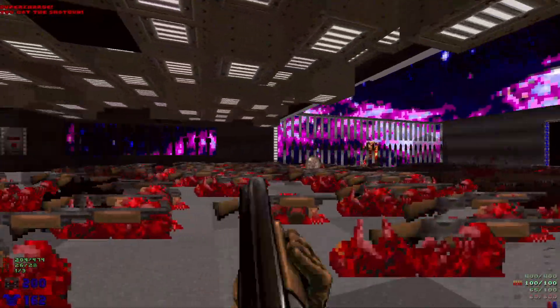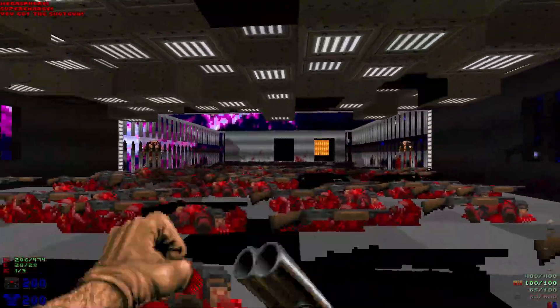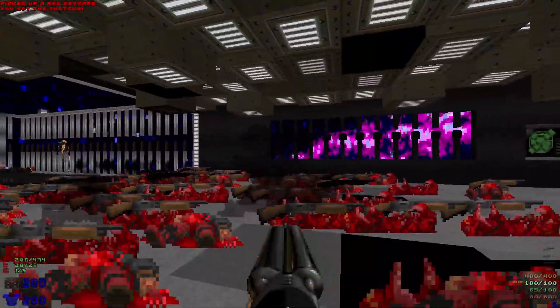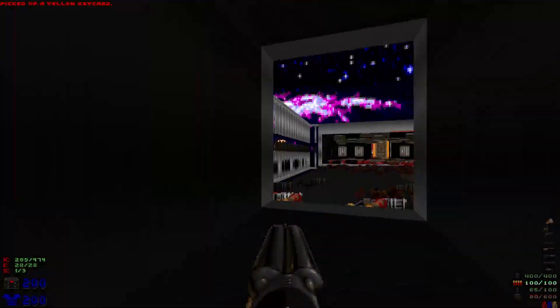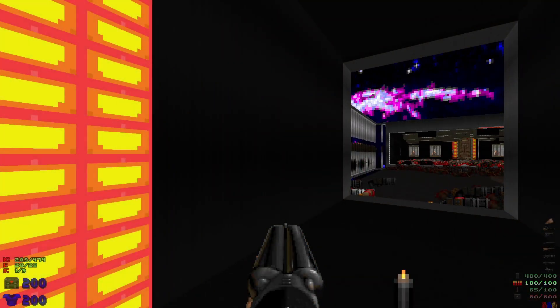Seems like a lot to take care of in this level, but we've got lots of random health throughout. Let's head over to the yellow key — we'll grab the yellow key, and we can actually lower this. Let's ride it up and go through the wall for a secret.